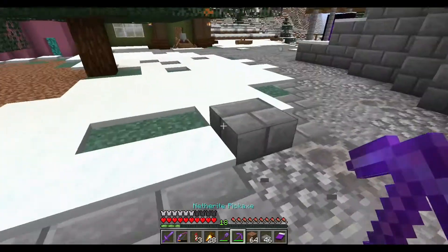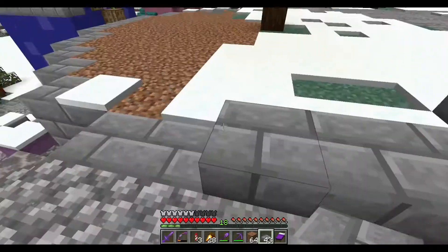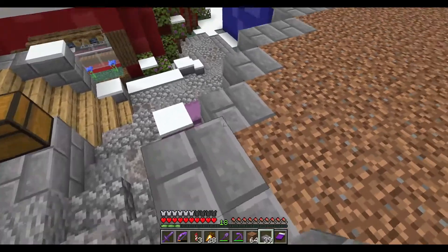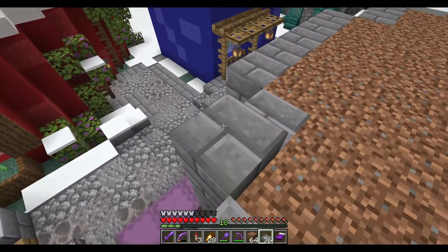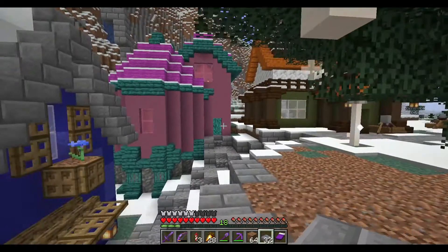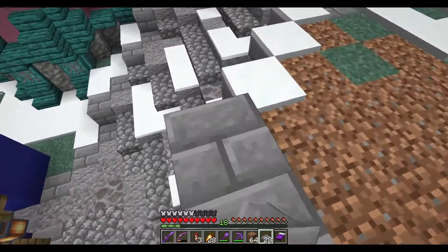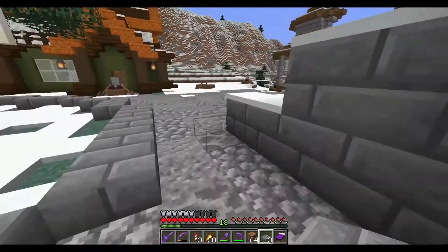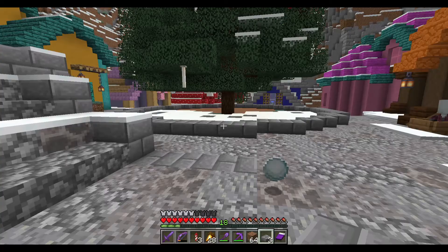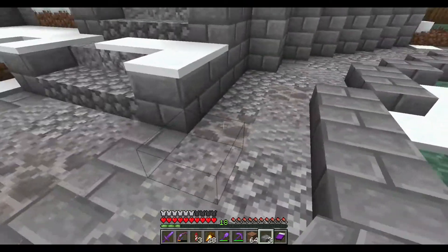I did want to add a little bit of a lip to the Christmas tree just to give a little bit more definition, and by doing these half slabs we also won't have the snow problem. You'll really be able to tell that this is a different area. I think adding that little bit in just adds a little bit more definition and shows that this is a separate location.